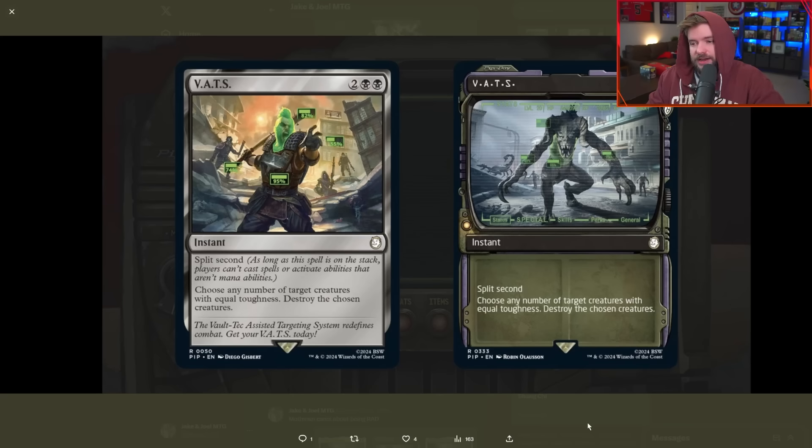What is exciting is VATS — your targeting system in the game. If you're not familiar, it goes into a time-slowed moment where you target specific body parts. They've represented that with the keyword split second, and it's just so good. You get to pause time and target up, then choose any number of target creatures with equal toughness and destroy the chosen creatures. Two mana to destroy a creature is a pretty good rate. If you can hit two, you're completely on rate, and if you hit three, you are in gravy town USA.